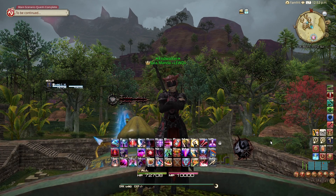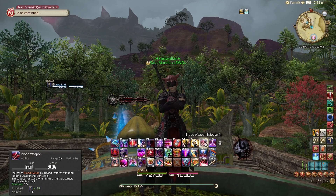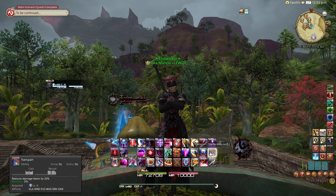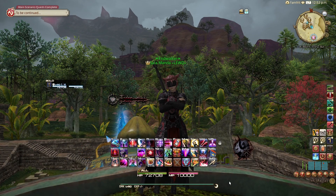Let's talk about abilities now. I misspoke in the last section — abilities are almost always OGCD buttons. Things like tanks' mitigations: Dark Missionary, Reprisal, Blackest Night, Rampart, Shadow Wall — abilities. Things that buff yourself or some aspect of your kit, like Blood Weapon or Delirium — abilities. They are usually used as weaves and are not tied to a GCD. Because of that, they are something you will always be using off cooldown properly, and that's what leads to a proper rotation.